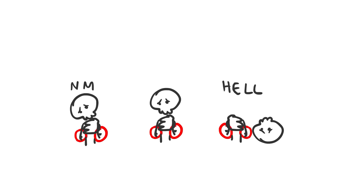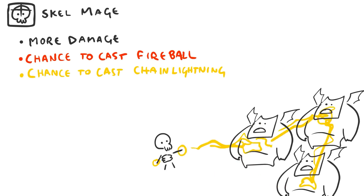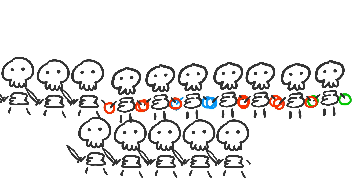So let's talk Skeleton Mage. Why are they so bad? Damage is terrible, and in Nightmare and Hell it's even worse because everything's resistant or immune — it's double trouble for these little guys. Skeleton Mages need to do more damage, and for each element they should have a special ability: Fire Mages have a chance to do Fireball, Lightning Mages have a chance to shoot Chain Lightning, Ice Mages have a chance to freeze, and Poison Mages prioritize non-poisoned targets to get everyone poisoned. It would also be really nice if the Necromancer could choose or change the element of a Mage — maybe via a separate skill, or clicking Summon Skeleton Mage on the same Mage again to change its element. I think you can customize your army a lot better, and that's always a good thing.